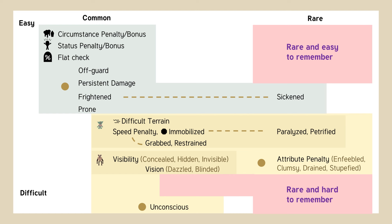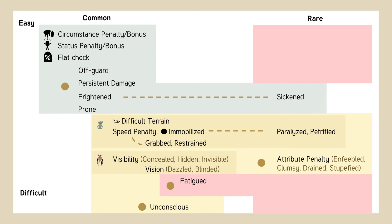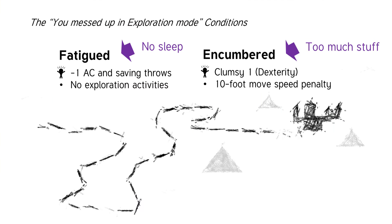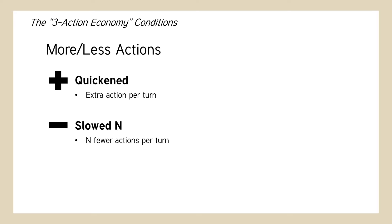Then we can move on to the advanced conditions. If you don't sleep, you become fatigued, meaning you take a –1 to AC and saving throws, and you can't do any exploration activities. If you're carrying too much stuff, you become encumbered, become clumsy 1, and take a 10-foot move speed penalty. If you're quickened, you get an extra action, and if you're slowed, you get a certain number fewer actions per turn.